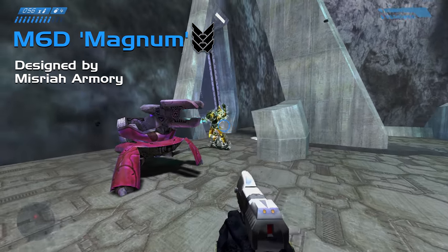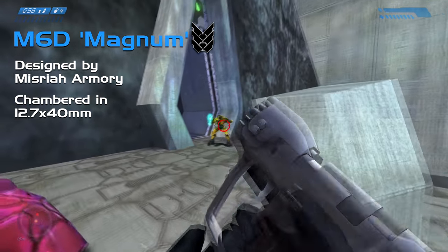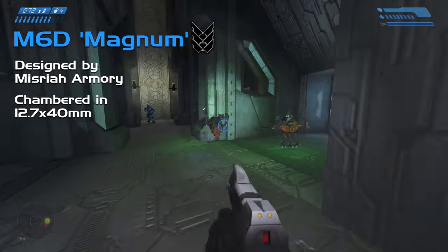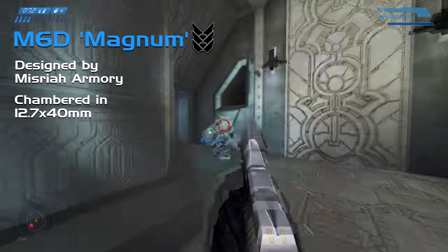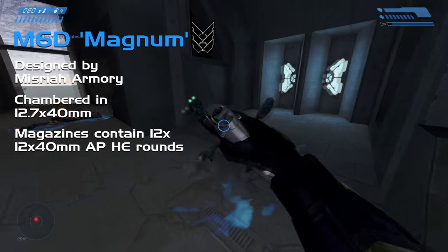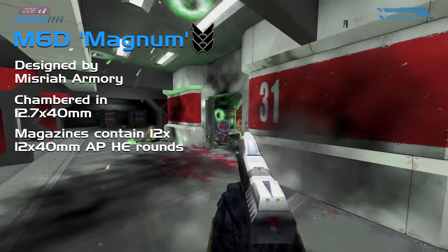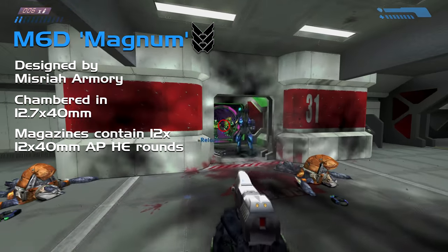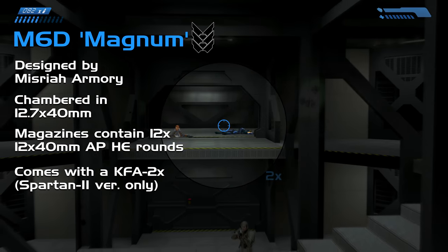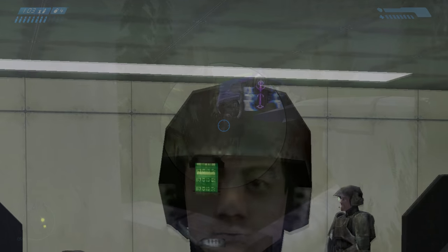Designed by Misriah Armory on Mars, it's a recoil-operated, magazine-fed handgun chambered for 12.7x40mm rounds and sized for use by Spartan IIs. The magazines are universal between both the larger Spartan version and the smaller standard issue Navy version, and typically come loaded with 12 semi-armour-piercing high-explosive rounds. The standard issue M6D comes with rear and forward iron sights, whereas the Spartan version comes with a KFA 2x Smart Link capable scope, which can connect directly to a Spartan's Mjolnir HUD and also a marine eyepiece.